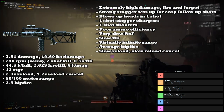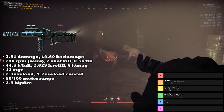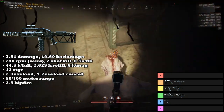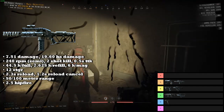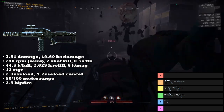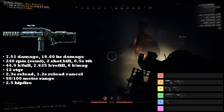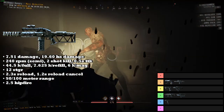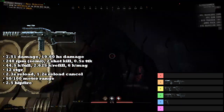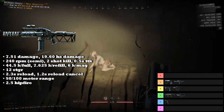It also has average hipfire and a slow reload with a slow reload cancel. Overall, this thing is still very strong. Unlike the Bullpup, it does enough damage and has enough range that reloading isn't as critical, and it is still reload cancelable even though it's slower than average. Even in close quarters, it has good enough damage and stagger to get out of that kind of scenario. Overall, this thing is probably the only weapon I'd consider a support weapon in the game because of the interesting niche it fills.